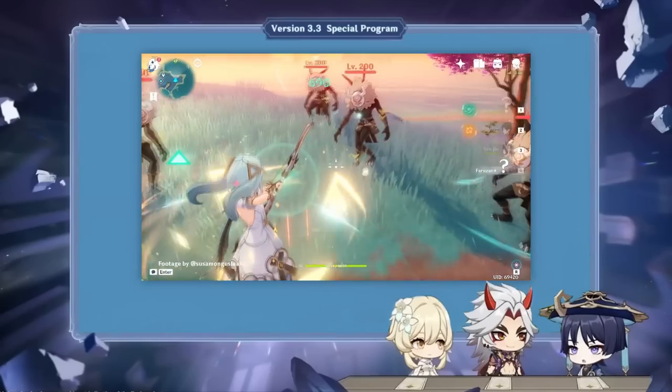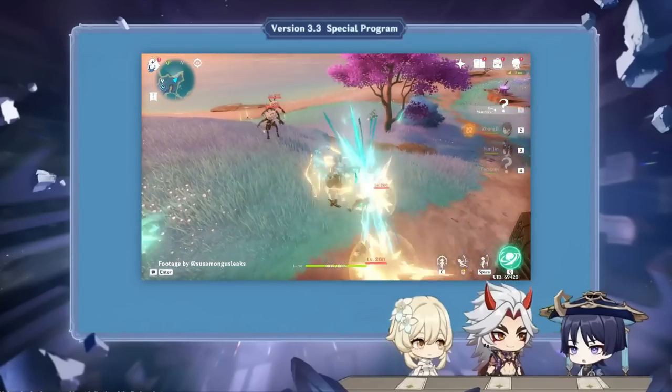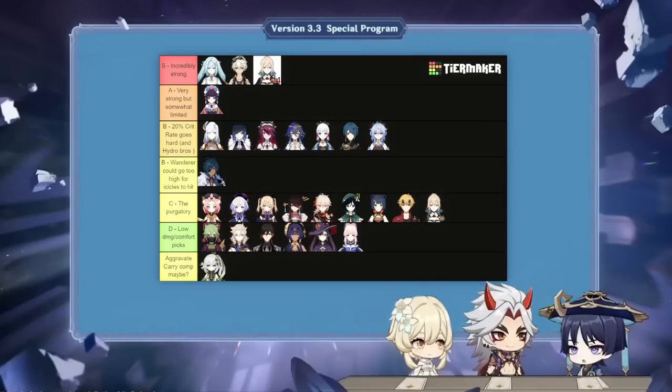In basically every good Wanderer team, you'll either want at least one of Faruzan and Bennett, or both, as they provide a lot of good things that are hard to replace. This is more true with Faruzan C6 rather than C0, since at that point she gains substantial energy generation and an additional 40% crit damage supportive buff, making her the single best support for Wanderer. Without that constellation level, you likely won't be able to use Wanderer's burst every rotation. Bennett is arguably just as useful as C6 Faruzan, providing high buffs, great healing, and his self-inflicting pyro application counts toward Wanderer's passive, allowing you to easily get 2 buffs from the passive.